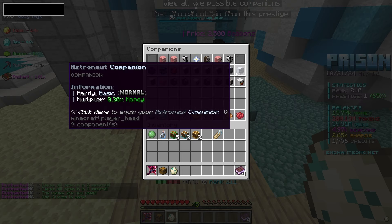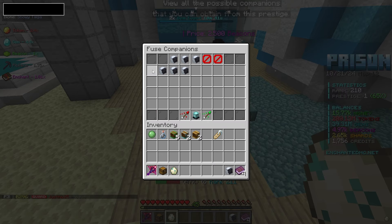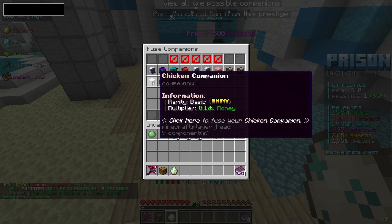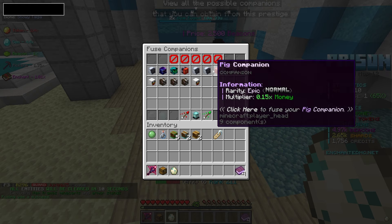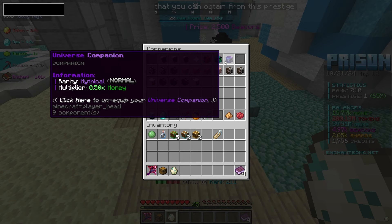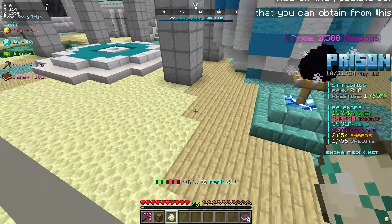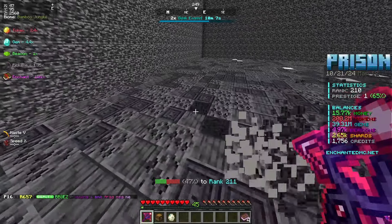All the zebra ones are kind of trash in comparison, but it does look like we could actually fuse some of these astronaut guys in here. That will give us a higher level — fuse that one up and now we should have a higher tier, a 0.60X. That is actually kind of wild. I'm gonna go ahead and equip the best ones. We have a few astronaut ones ranked up in here and that does look very solid.